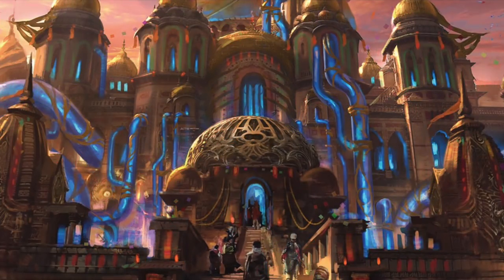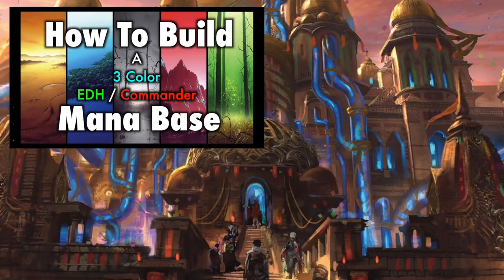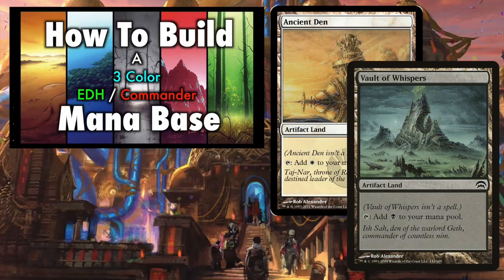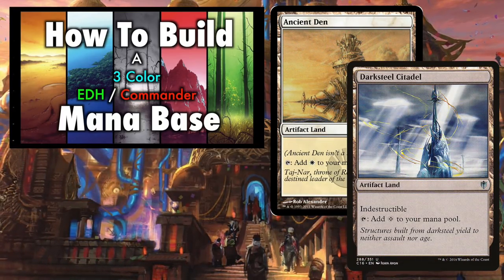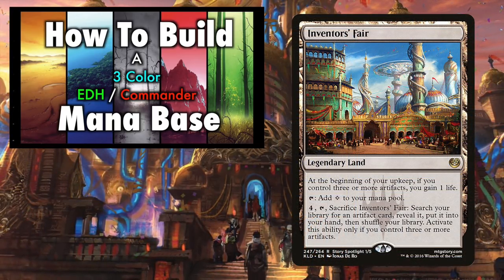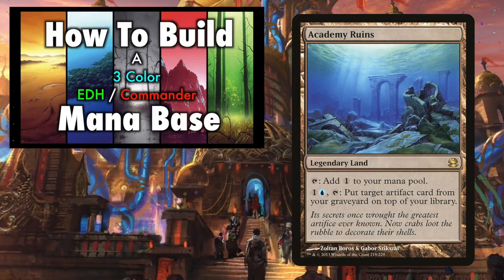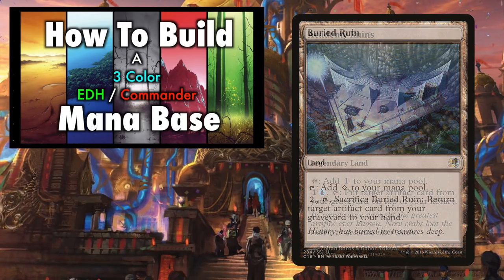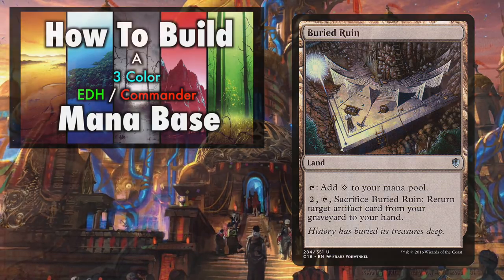For lands, you can check out my three-color mana base video, but there are some clear upgrades to help us with our artifact plans. Obviously the artifact lands — Ancient Den, Darksteel Citadel, Seat of the Synod, and Vault of Whispers — are an easy way to up our artifact count for the various synergies in the deck. Inventors' Fair will gain us some extra life and acts as a one-shot tutor later on. Academy Ruins is a repeatable way to redraw an artifact from your graveyard, which can get very degenerate in the late game. It's also not a cheap card, so Buried Ruin is a more balanced budget one-shot alternative.